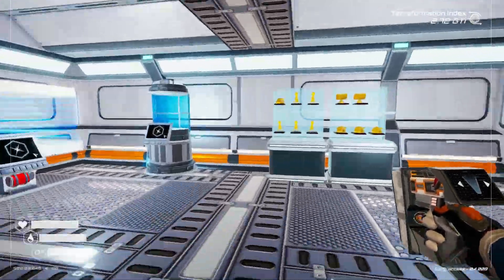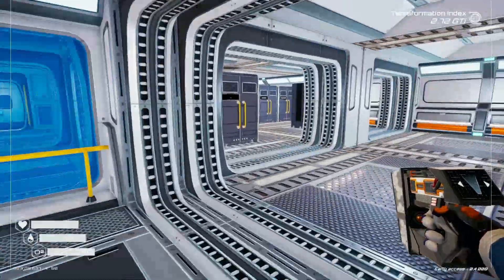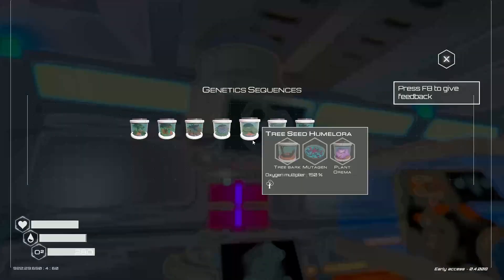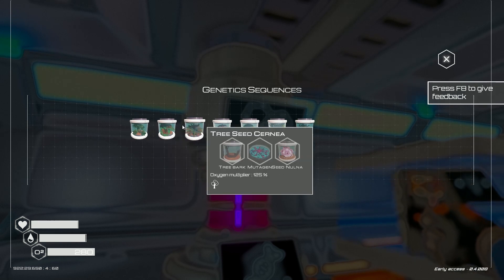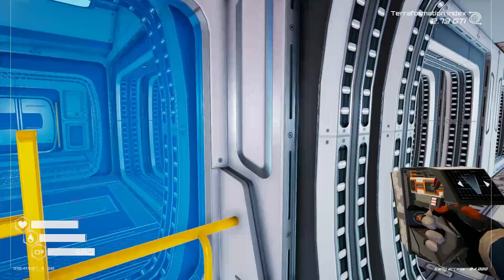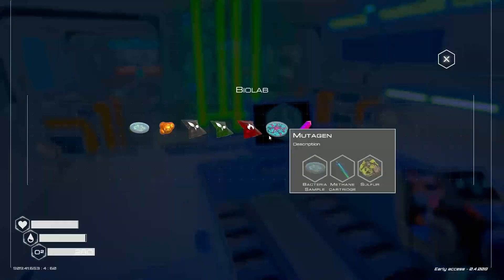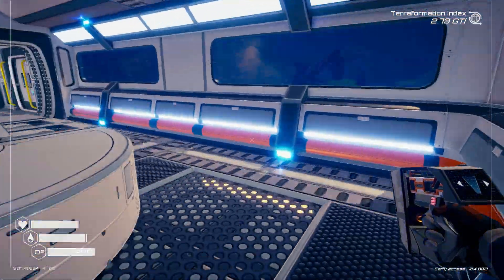Hey there, Ventex here. Welcome back to another episode of Planet Crafter. Here we are at our base. I figure we go ahead and start working on some trees. We need a lot of mutagen, so let's get some mutagen. First I need a lot of bacteria samples, so algae and water. Let's go.